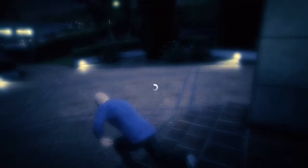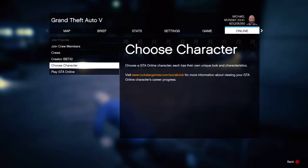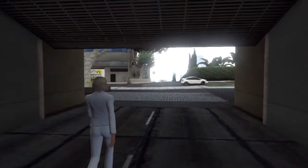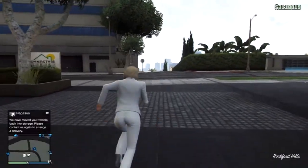But yeah, if you want to make some money, follow these steps. First off, you want to start in single player, go to online, and start a closed friend session. What that does is it makes it so no one's in your lobby, and it also starts a fresh lobby for this glitch to work.